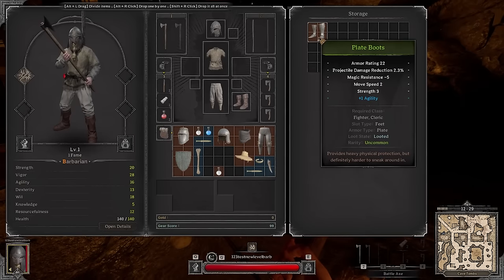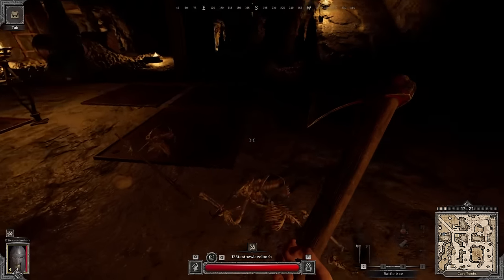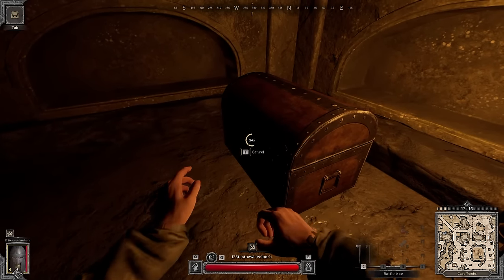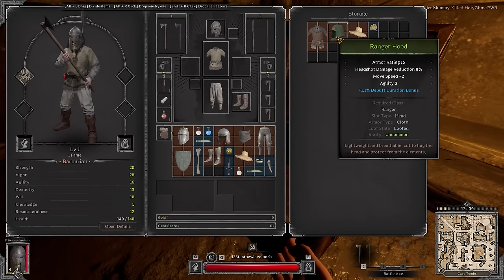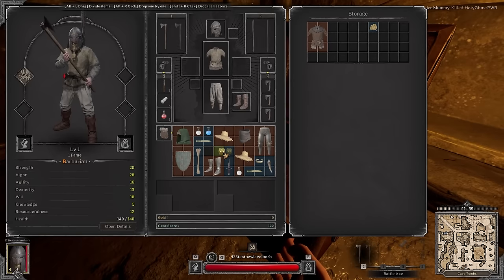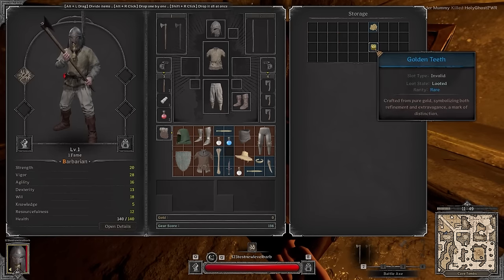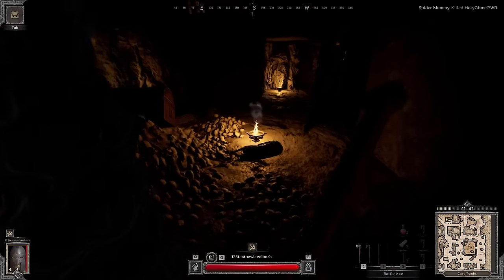These skeletons are tough — nobody likes skeletons. They do a lot of damage and are quite annoying. The way I recommend dealing with mobs like that is to walk away, wait for them to finish their attack animation, then recommit and land one good hit to finish them off. We got a straw hat, Wanderer Attire, and Ranger Foot items — we'll take the ones that are actually worth selling.